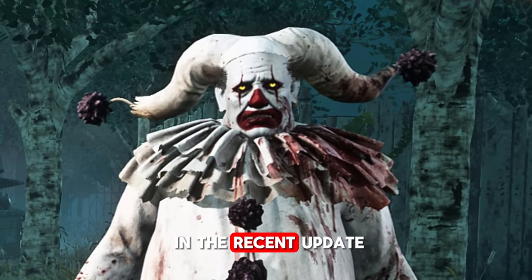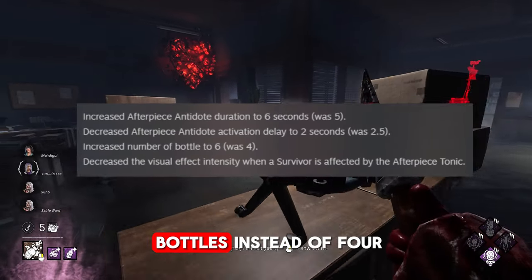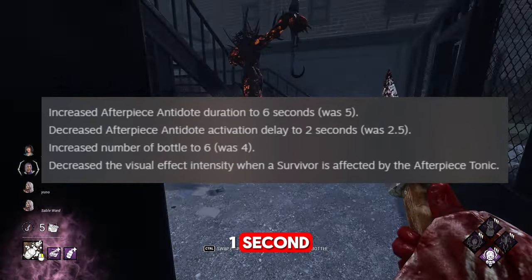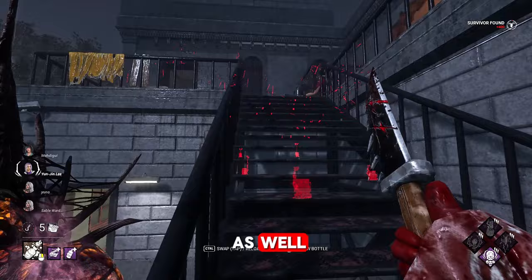Clown got interesting changes in the recent update. Now Clown has 6 bottles instead of 4. The duration of the speed bonus is increased by 1 second and the activation time decreased as well.